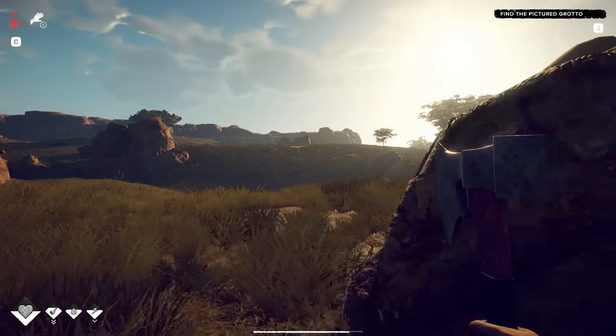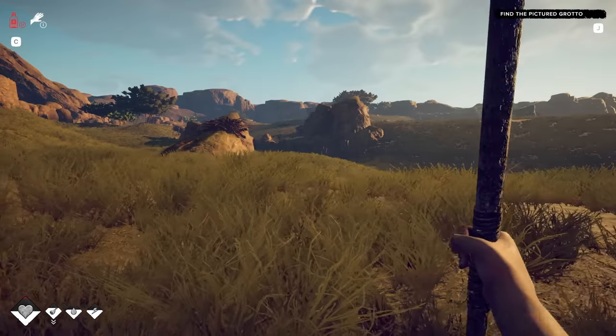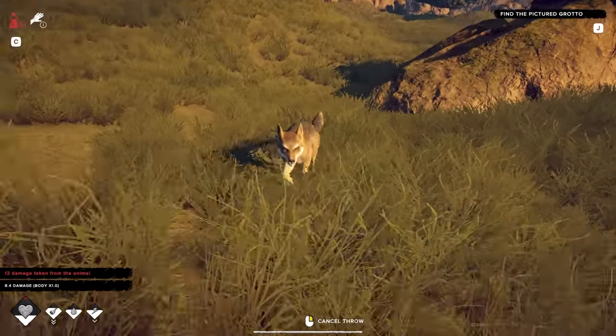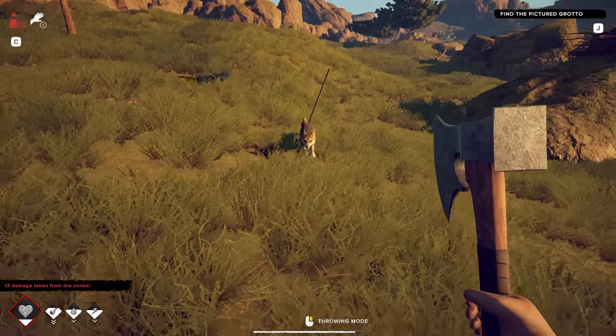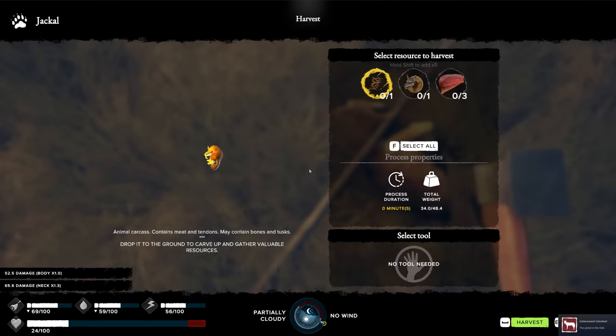Oh look, pride rock. Animal. Hello? That might be where we get the animal tendons from - it's a coyote, or I don't know what the hell that is. Hurting me bad though. I'm going to die here if I can't kill him. I got him! Oh my god, it's a jackal.